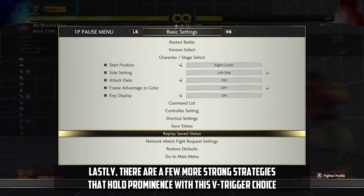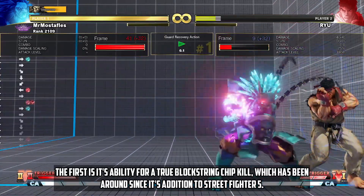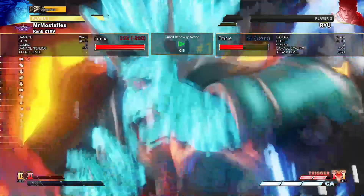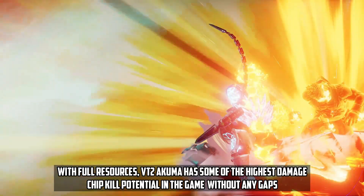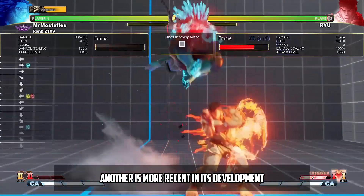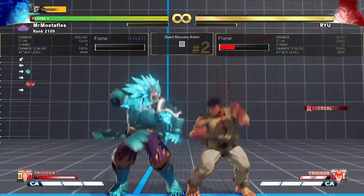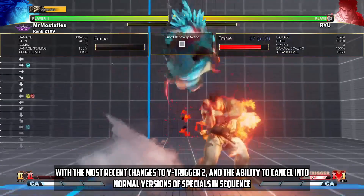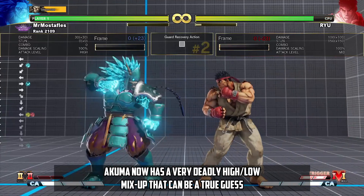There are a few more strong strategies that hold prominence with this V-Trigger choice. The first is its ability for a true block string chip kill, which has been around since its addition to Street Fighter V. With full resources, VT2 Akuma has some of the highest damage chip kill potential in the game without any gaps. Another is more recent in its development — it's a true 50-50 that can be great to end rounds or guarantee stun. With the most recent changes to V-Trigger 2 and the ability to cancel into normal versions of specials in sequence, not just the EX version, Akuma now has a very deadly high-low mixup that can be a true guess.